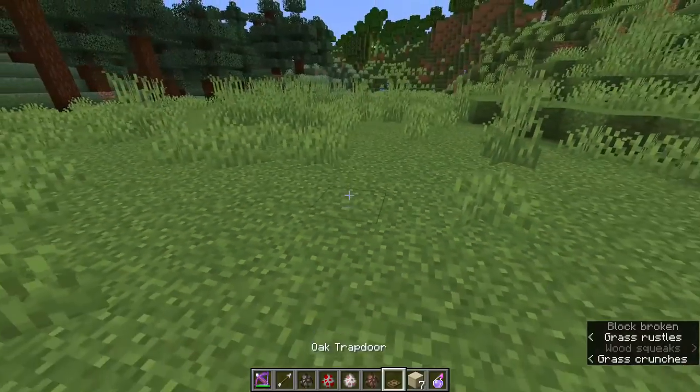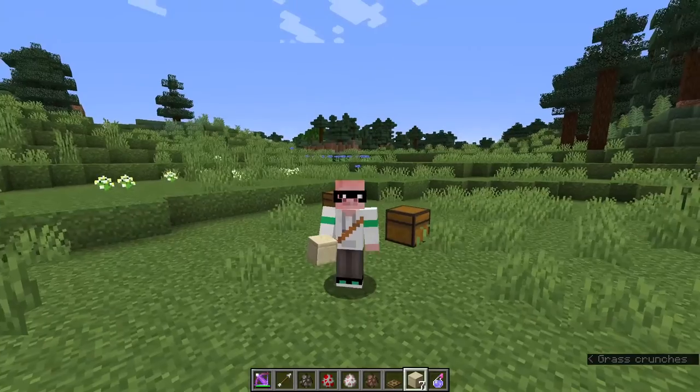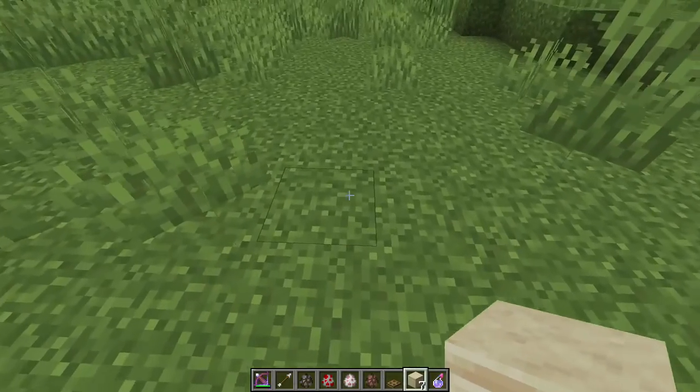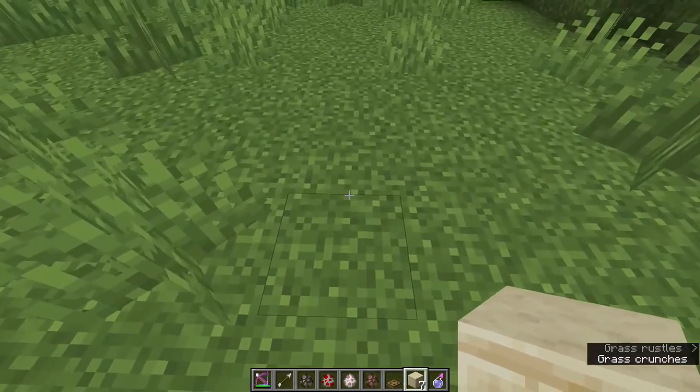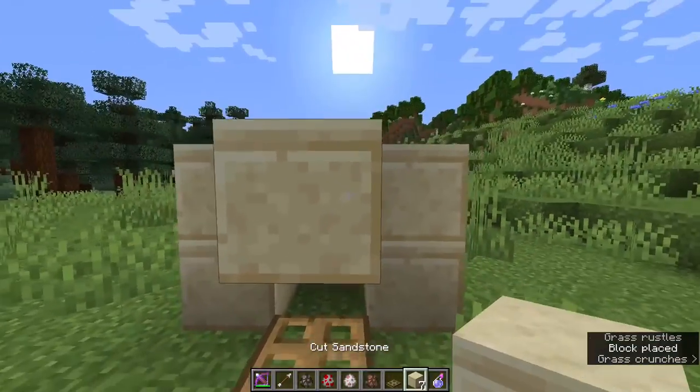First of all, you want to take your building blocks and build the contraption first, and then we're going to get the animals in. You want to build your little contraption, which is just a one-by-one cage with a trapdoor on the bottom, like this.